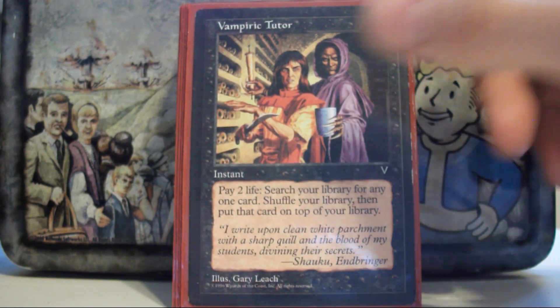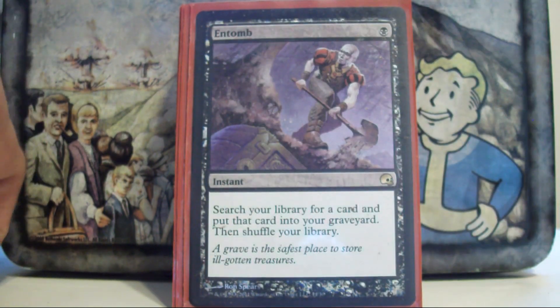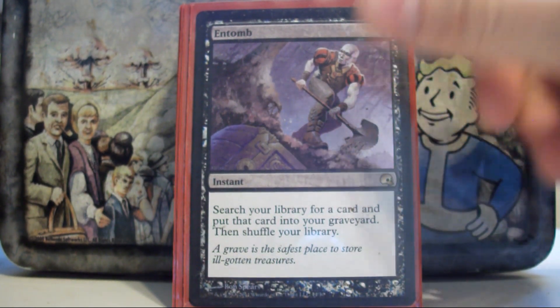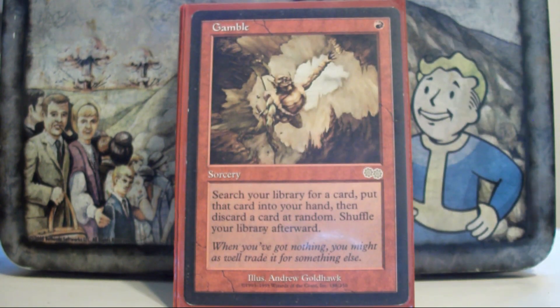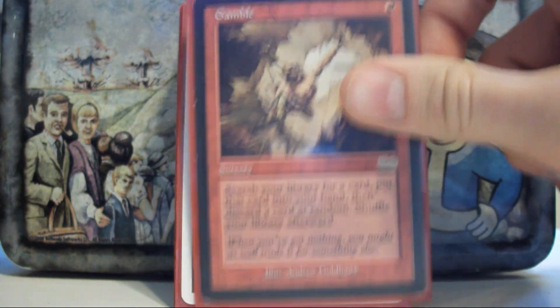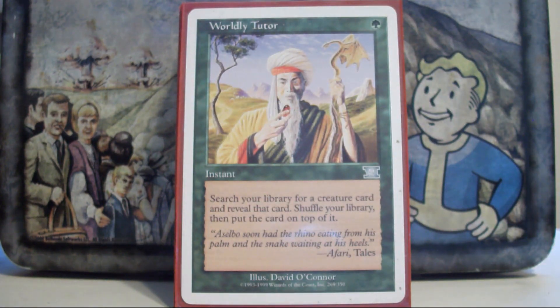Vampiric Tutor — go get things that I want, nothing special. Entomb — this deck can do a lot of stuff from the graveyard; it's very easy for me to get stuff back or to manipulate my graveyard, so this is an extremely handy card. Gamble has two uses: when my hand is full, it's a backup Demonic Tutor; when my hand is empty, it's a backup Entomb. I think it's highly underrated and should see more play. Worldly Tutor — just go grab a creature.